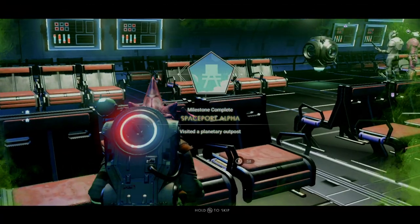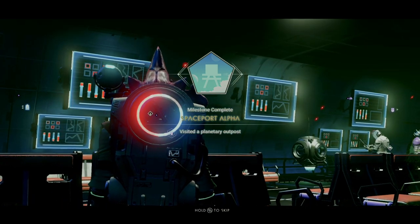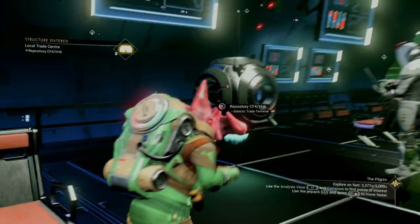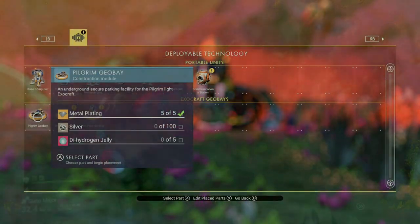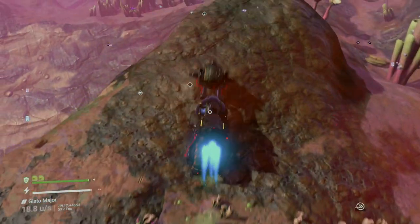There's also a trading terminal here if you need to buy or sell anything. Now that we have the plans for the Pilgrim, I definitely suggest you take this one back — it's a hell of a lot quicker, especially when you equip it with the extra engine mods. And by the time you make it back to your ship, more than likely you would have eclipsed the 15,000 mark and gotten your cross-country achievement.